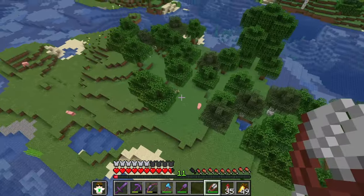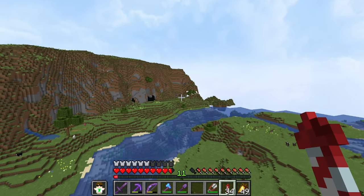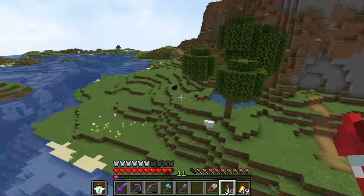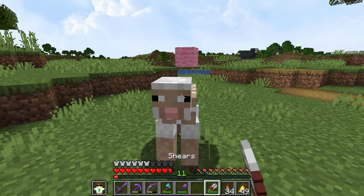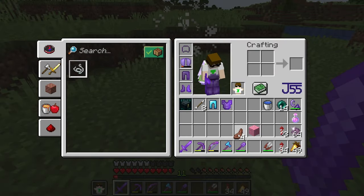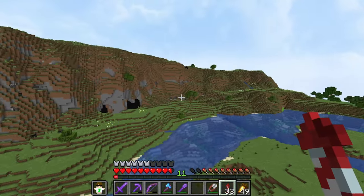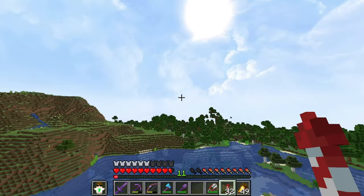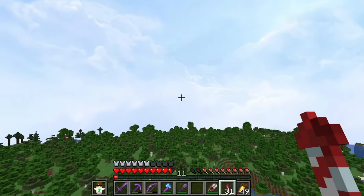I start searching, trying not to get confused by pigs. Just as I was about to stop recording, a pink sheep appears! I shear it - pink wool obtained - and kill it hoping for the head drop. Unfortunately no head drop, just cooked mutton. I could try to find another pink sheep, but I'm amazed at how lucky I was - my base is only a couple hundred blocks away from where I found it.